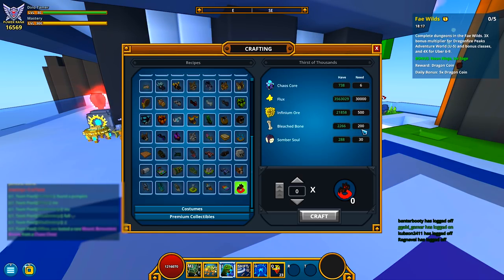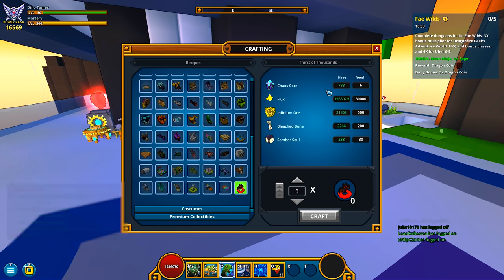The crafting components are going to end up being 500 Infidium, 200 Bleed's Bone, and 30 Somber Soul — which means that's another bunch of Somber Souls just down the toilet, because there are so many different items lately that have been coming out that cost Somber Souls, it's absolutely insane — plus 30,000 Flux and 6 Chaos cores.